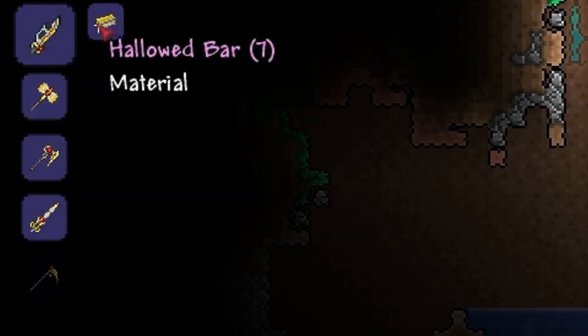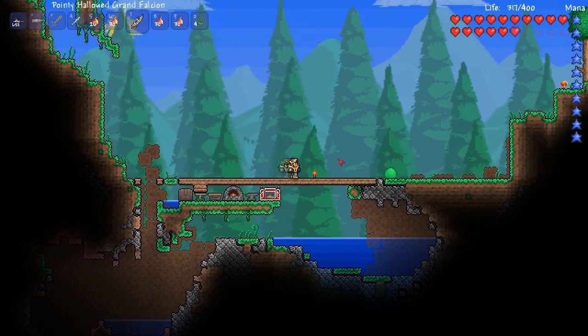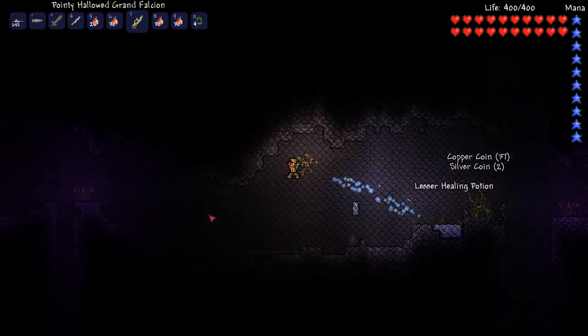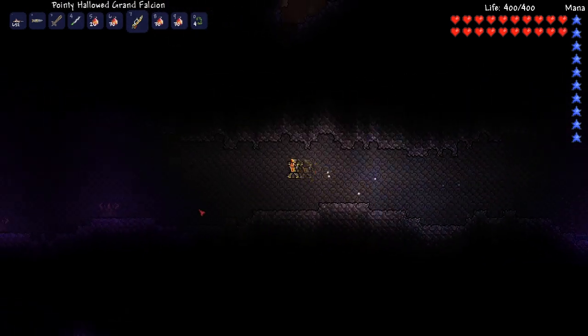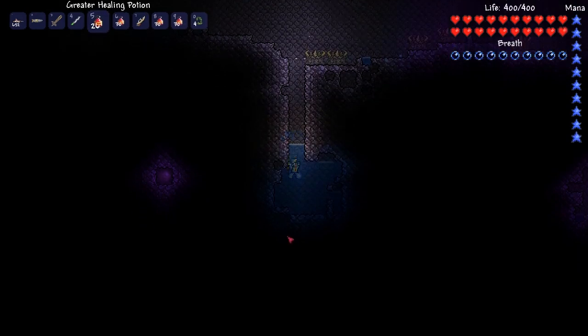The first item is the Hallowed Grand Falcion, and this requires 7 Hallowed bars, which in total is 35 Hallowed Ore. This item is very similar to the Dungeon Guardian Sword — the only differences being that it's slightly weaker and slightly faster than the Dungeon Guardian Sword. I do think it is slightly better than the Dungeon Guardian Sword simply because it is slightly faster.